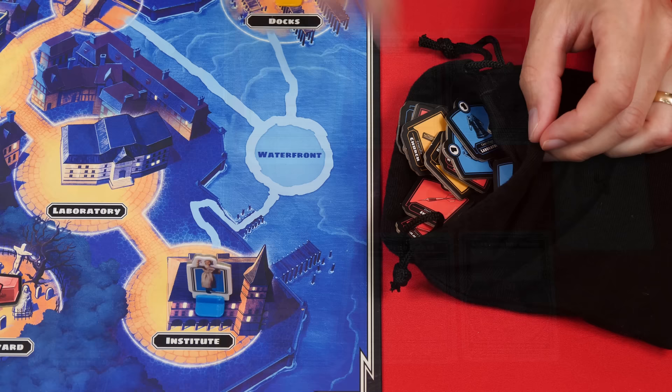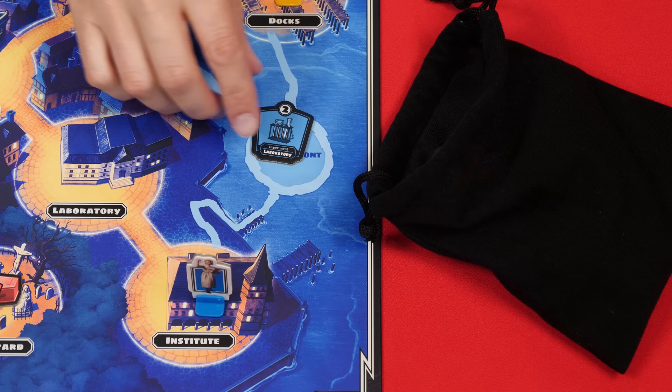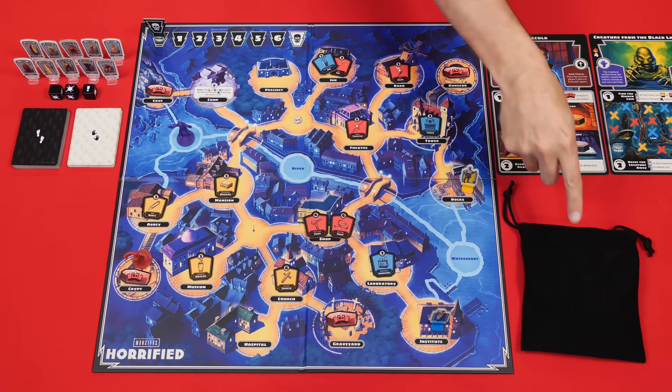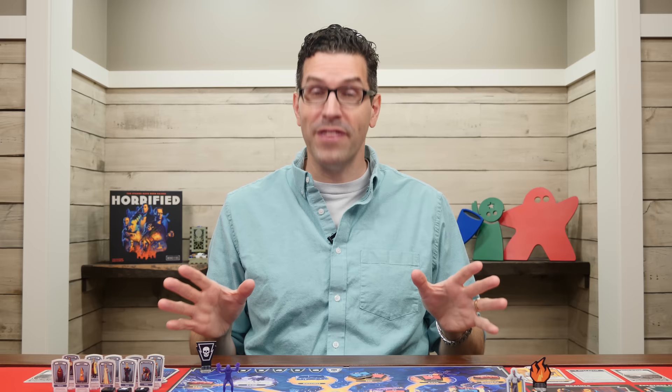Finally, mix all 60 item tokens into the bag and then draw 12 out at random, placing each one into the space indicated on the bottom of its token. For example, one that says laboratory would go there. It will look something like this when you're done, and then you can place the bag beside the board. And that's the setup.